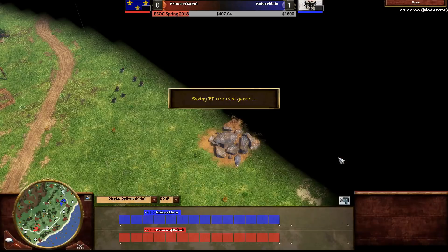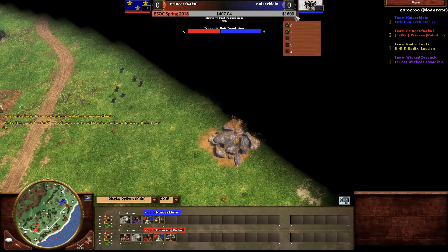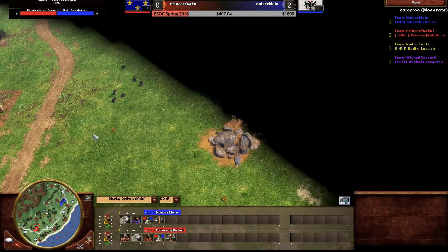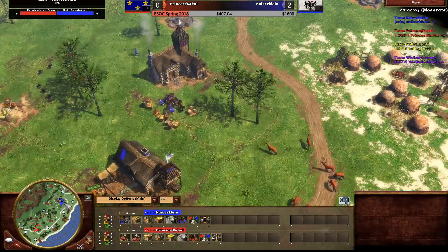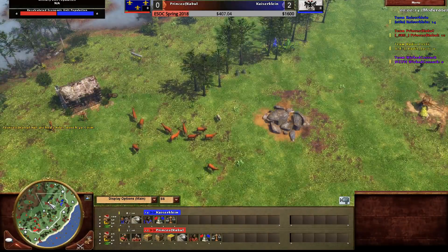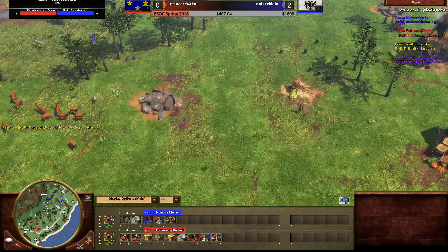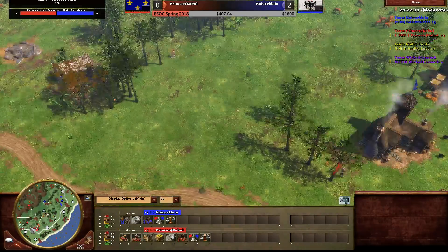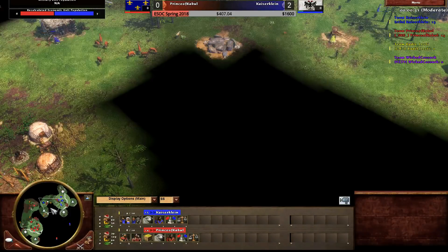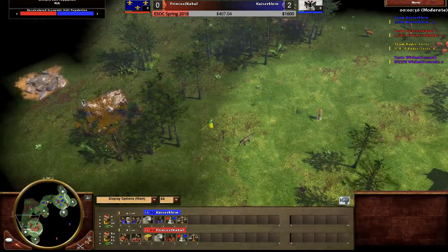The hussar versus Uhlan dynamic has changed a bit - France can defend themselves better now and maybe even put on aggression in age two with good trades. This is probably quite an even matchup now. Kaiser moves immediately to the right cutting out a few treasures but not taking a trade post straight away. Prince of Kabul heads north. The hunts and mines look okay on this map - we are good to go.